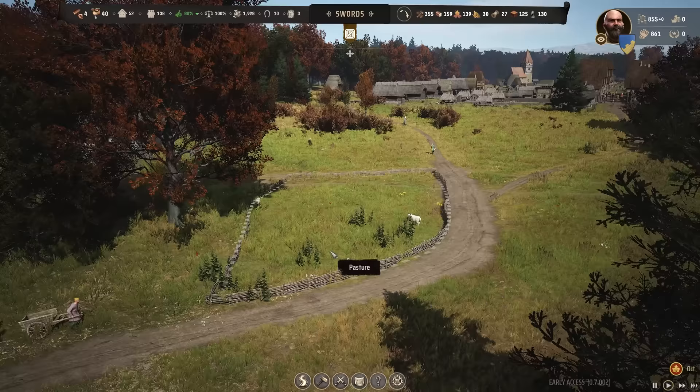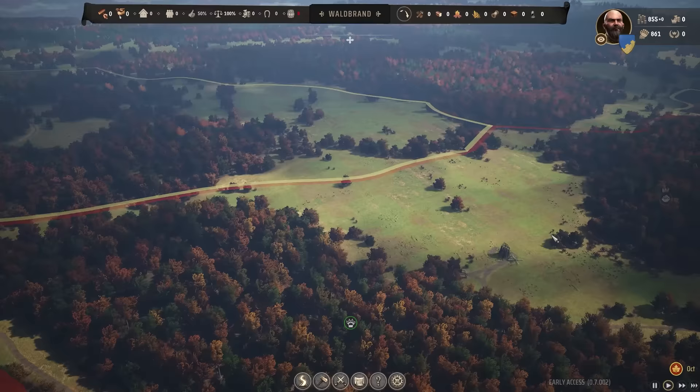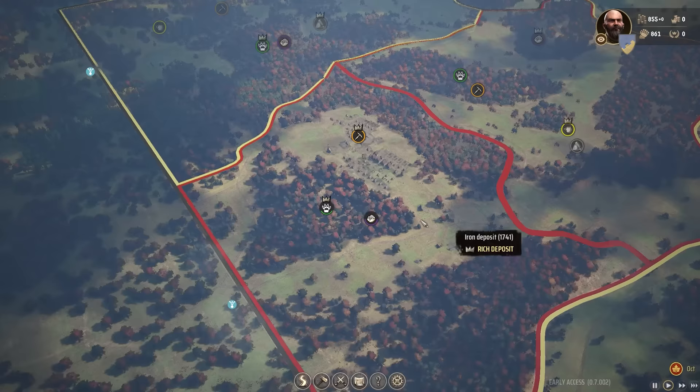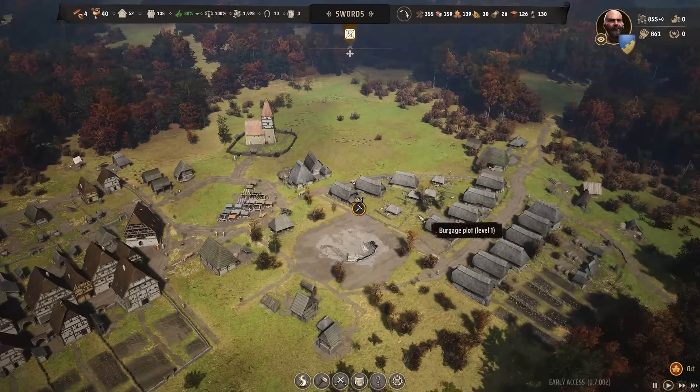We have a pasture now, we're bringing in sheep. We saw four at the end of the previous episode, so two are on the way and we should be bringing in a total of 20. I don't know yet if you can transfer sheep or livestock between regions — if you could, that'd be awesome because we have so much regional wealth here. We'd bring all our livestock in and ship them on down to Nusselo, which is the region we want to get. It has extremely good fertility — a great fertile region for farming to supply the growth of Swords.